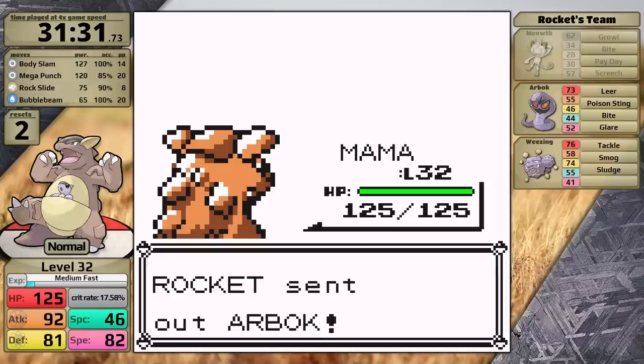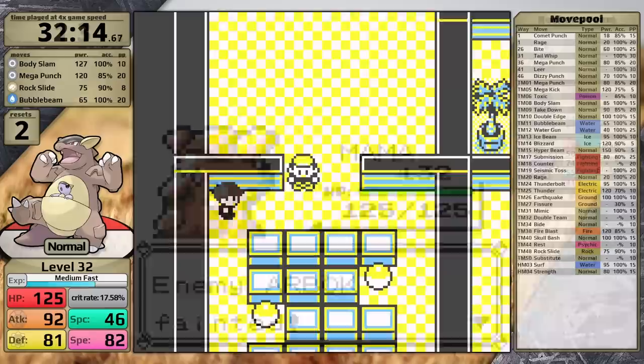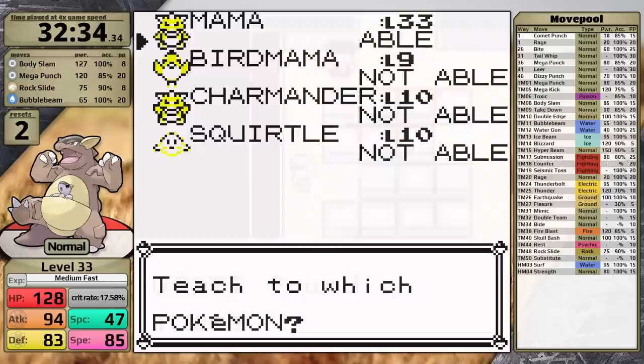Luckily against Agatha Jr., I can just use Rock Slide to one-shot the Gastly. The only loss condition would be missing Rock Slide, and then having things go out of control because of confusion — though the Gastly can't paralyze me with Lick, being a normal type. Overall this fight is not going to be a problem for Kangaskhan in any game. At the top of the tower, Yellow version only has to face Jesse and James — a total of three Pokemon — and after defeating them, I'm level 32. And now I can head to Saffron City, defeat a Rocket, and obtain the TM for Earthquake.